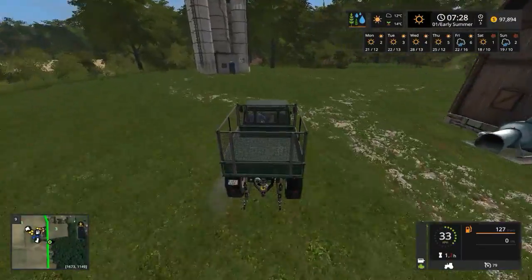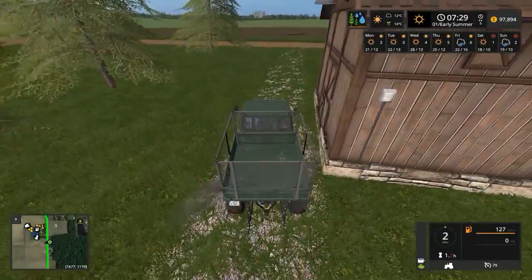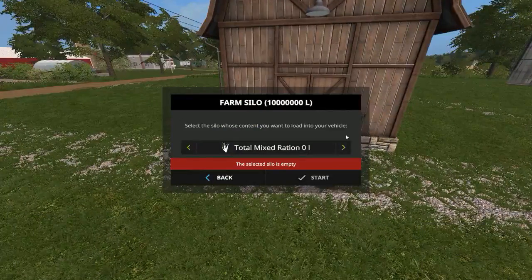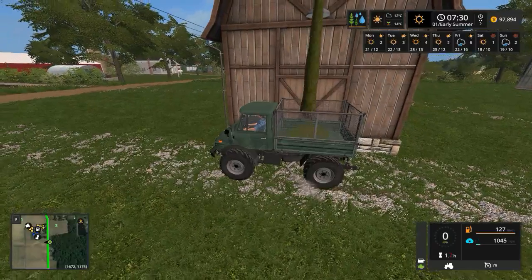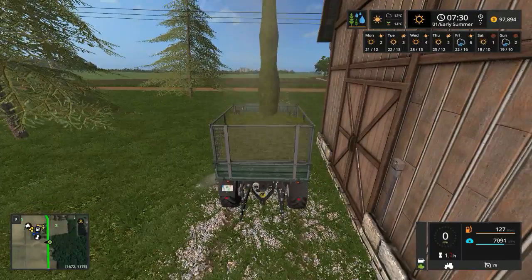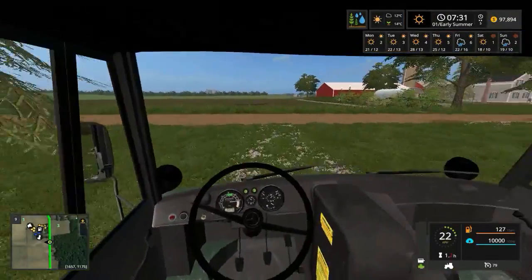First thing is grass, of which we've got plenty, plenty, plenty. Total mix ration, big food, straws, sugar beet, potatoes, jaff, grass. We've got grass and hay, but there's a lot of grass. So let's take the grass to the cows. 10,000 liters of grass coming up. Let's go and see how hungry they are.